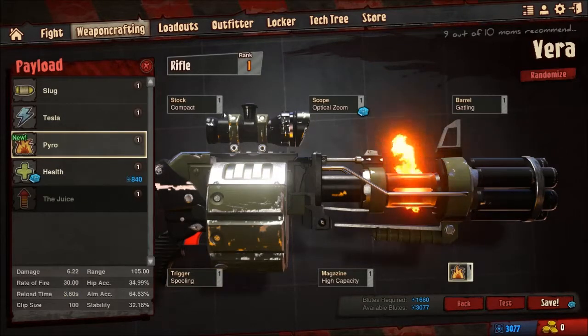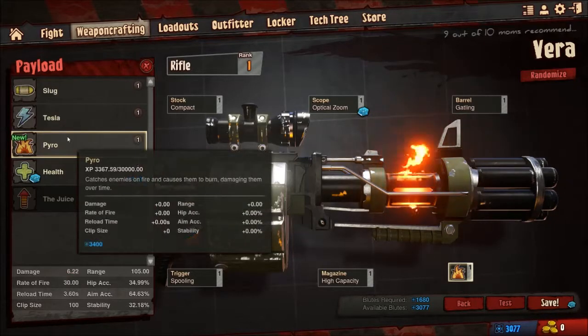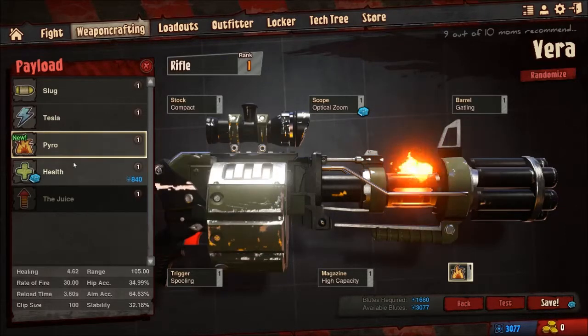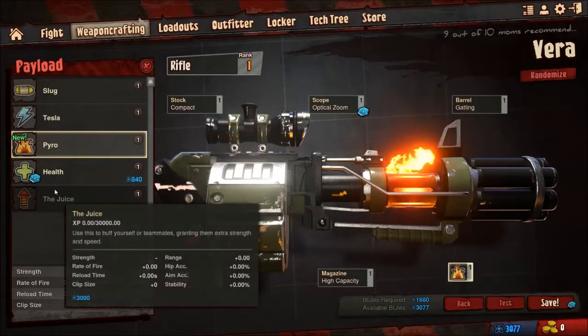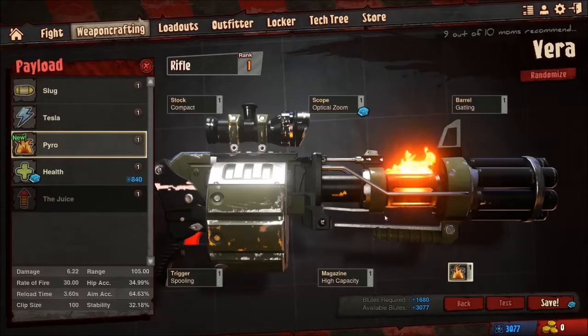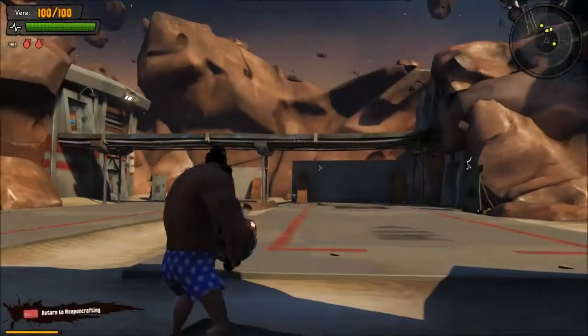And then there are different kinds of ammunition you can use. There's the basic slug. There's the Tesla, which is electrified — if you shoot into a group, when one person gets hit it'll chain off of them to hit other people. I'm currently using Pyro because that sets people on fire and they can run around and set other people on fire. And then you've got healing-type ammunition and buff ammo. What's nice is you can actually test things out before you use them — which is pretty sweet.